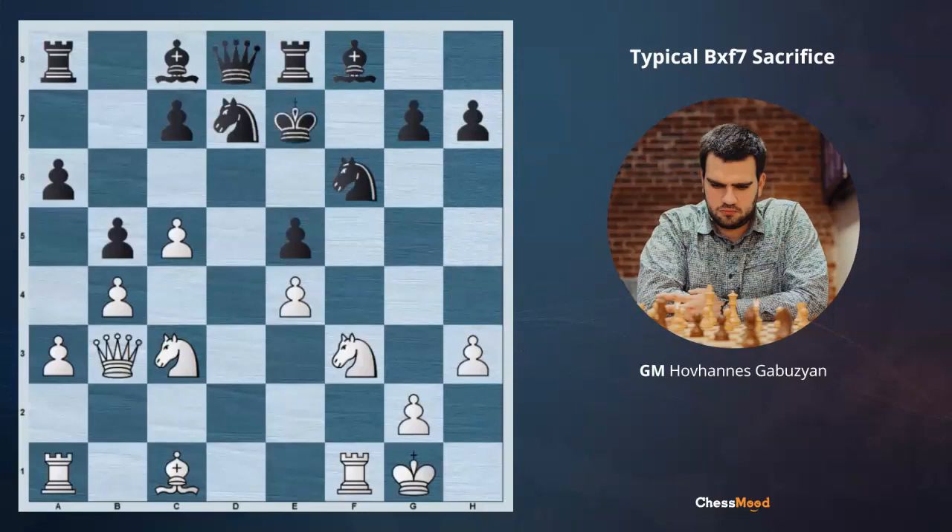Black has to play Ke7. You can pause the video and think, but let me tell you there is a great and absolutely exciting continuation. Ng5 with the threat of Qe6 and Qf7 is very much winning. Black tries to give away the knight and escape with the king — this position is winning since on the way to the queenside black loses a lot of material. But instead of Ng5, it is super amazing if you found Qe6 check.